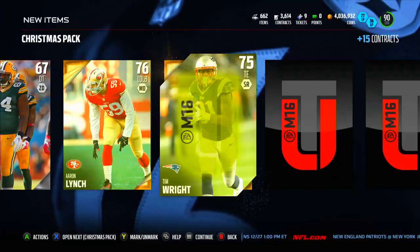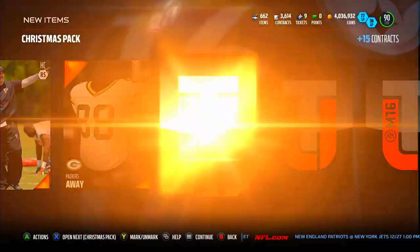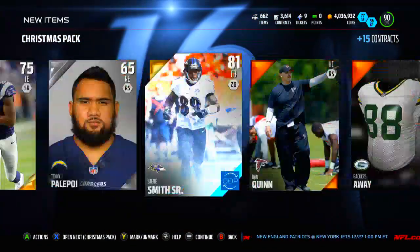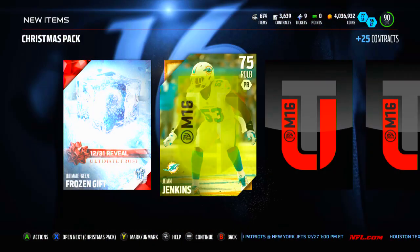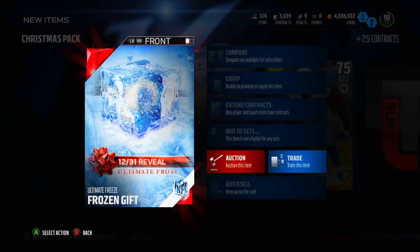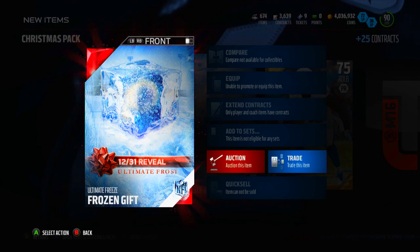I might be trying to get that Bo Jackson now, since these Christmas packs are really giving me a ton of items and probably a ton of coins once I sell all this stuff. Another gift — another badge it looks like. Aaron Lynch, Tim Wright, a Steve Smith out of position — which is pretty cool. And Vic Beasley Jr., so not too crazy. Steve Smith will probably go up a little bit in price because of this. Right here — oh, this gift looks pretty cool, this looks like an Oregon logo honestly.